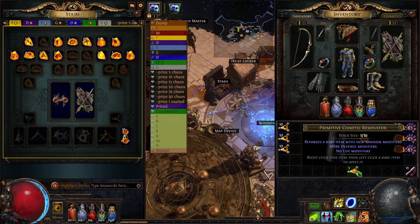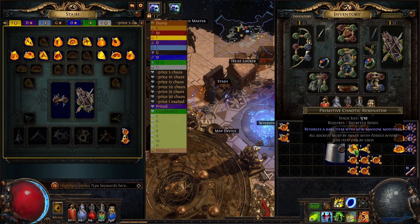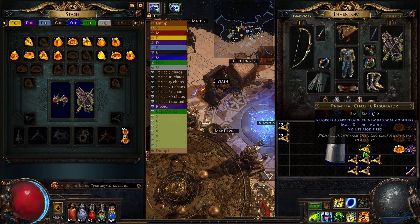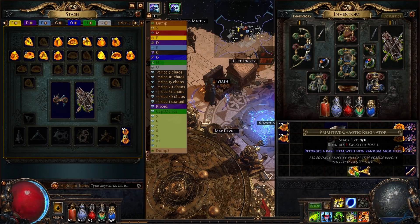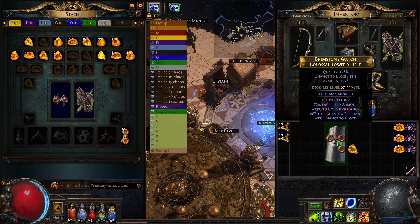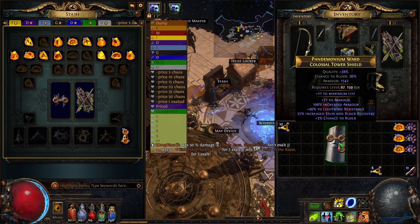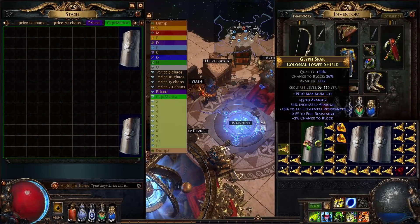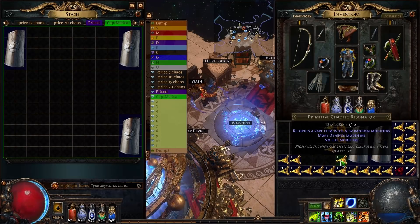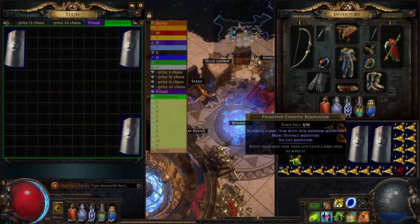Crafting for yourself isn't the only way to craft. Another incredibly profitable way is to craft for the meta — and this is where I made the bulk of my money. The bulk came from spamming dense fossils on item level 86 colossal tower shields, because of the massive popularity of Spectral Shield Throw. Early on, if a shield had 2,000 armor or more, it was probably worth checking in PoB to see the total armor rating, because anything with 2,400 plus armor was very sellable.